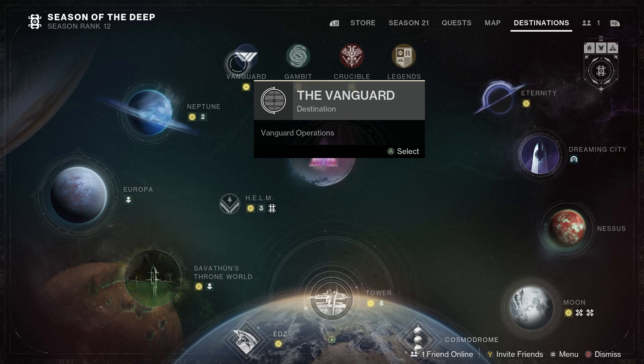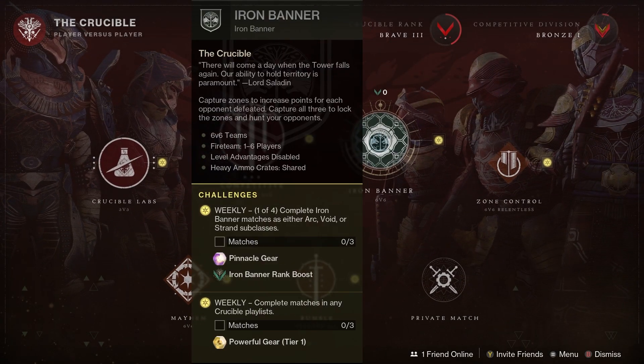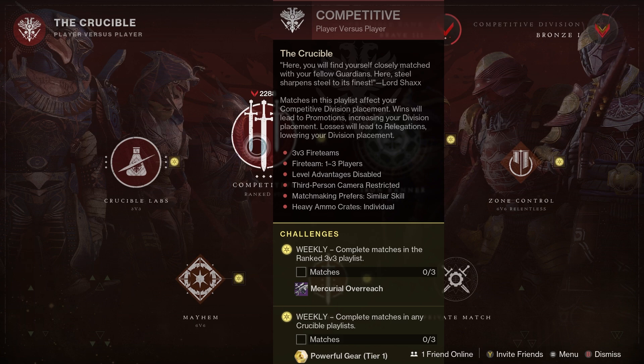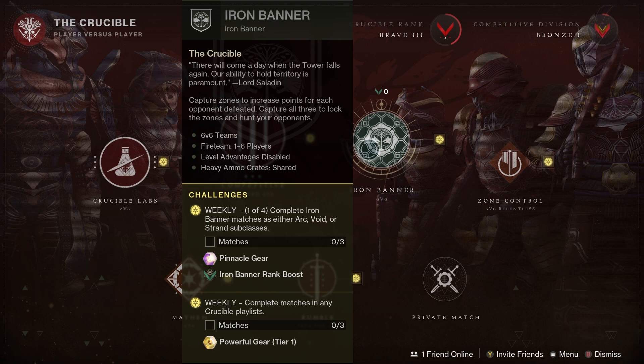Next up we have the playlists and pinnacles for the week. Starting with Vanguard — the Nightfall is the Corrupted, so look forward to jumping into that, and the weapon is the Hung Jury SR4. For the Vanguard modifier this week we've got an Arc Surge, which is going to go really well with all the recent Arc buffs. In Crucible, Iron Banner is the headline — that does mean Trials of Osiris is taking the week off. Don't forget you can pick up the Mercurial Overreach by doing three matches of competitive after your seven placement matches. The rotating playlist this week is Mayhem in Crucible.